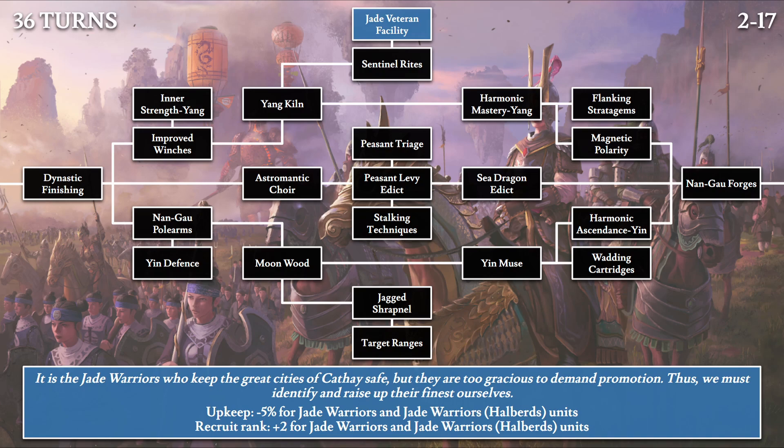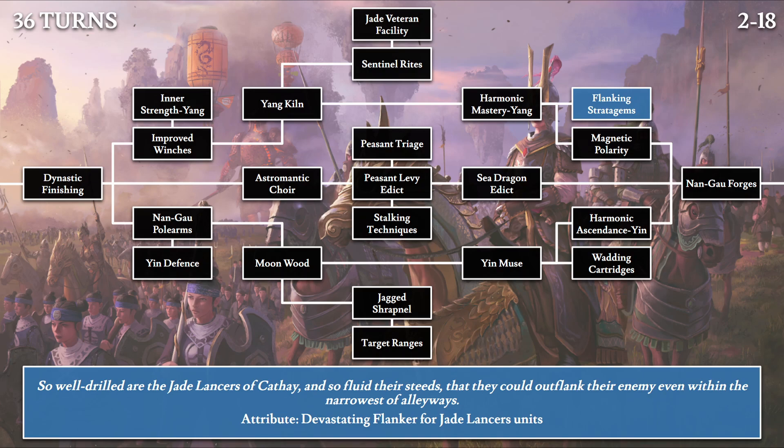Moving ahead to 36-turn tech, we have Jade Veteran Facility: 'It is the Jade Warriors who keep the great cities of Cathay safe, but they are too gracious to demand promotion. Thus we must identify and raise up their finest ourselves.' This reduces upkeep costs for Jade Warriors and Jade Warrior Halberds by 5% and increases their recruitment rank by 2. Then Flanking Stratagems: 'So well drilled are the Jade Lancers of Cathay and so fluid their steeds that they could outflank their enemy even within the narrowest of alleyways.' This gives the Devastating Flanker attribute to Jade Lancers — likely giving extra flanking bonuses on charges, removing defensive stats or increasing charge when flanking.